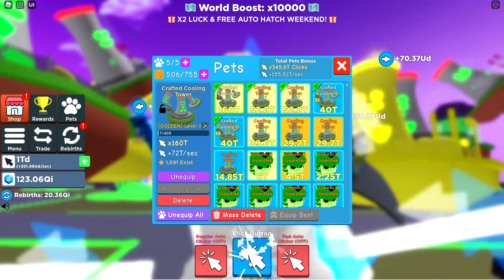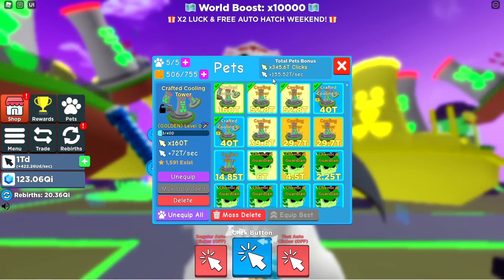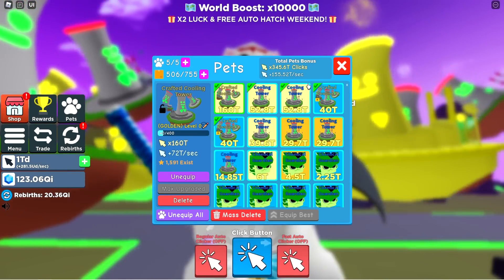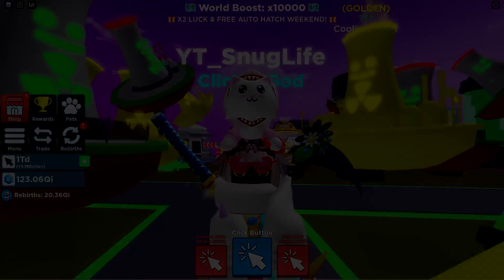The pet I'll be giving away is the Crafty Cooling Tower, because I really don't need these. I'm super OP - it got to 160 trillion click multiplier and 72 trillion per second. Why is this game already going to beat? My total pet bonus is 345 trillion, but I'm not even worried about that. It could be a lot better or whatever. That's cool. All right, guys, have a great day. Peace.